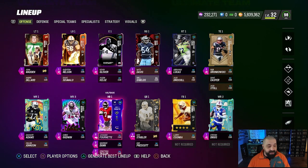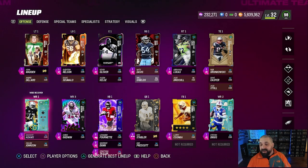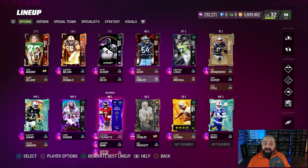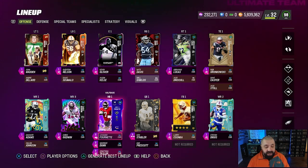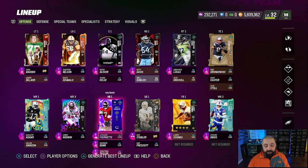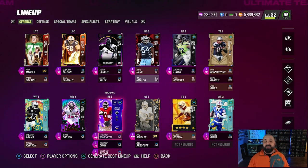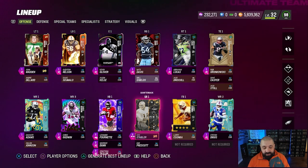Here's the offense: we still have Leonard Fournette as an LTD and Davante Adams as an LTD — they'll hold their value. We have the Raheem Mostert competitive pass for the next two weeks, and he'll probably be my running back number one once we earn that card. We're on a mission to build an all-99 overall team, and Mostert might get us there, though he could end up a 98 like Fournette.